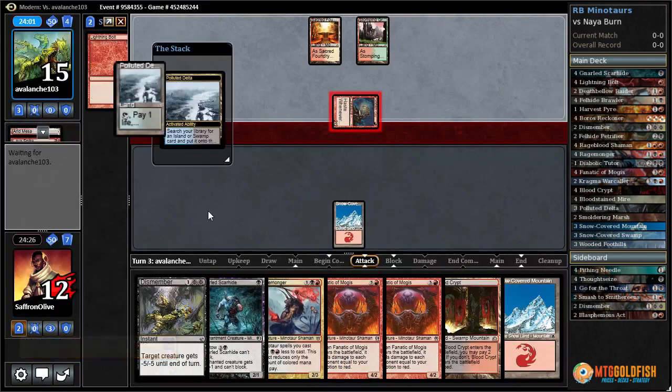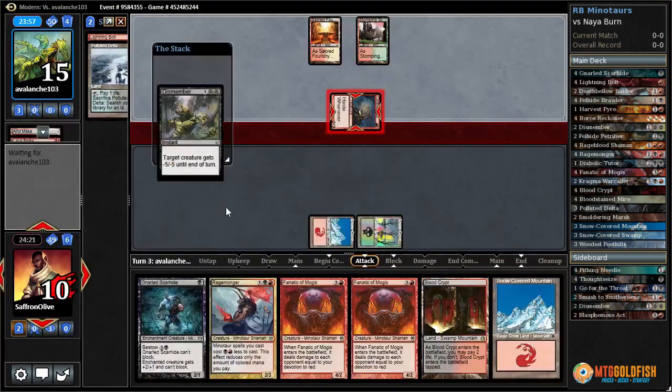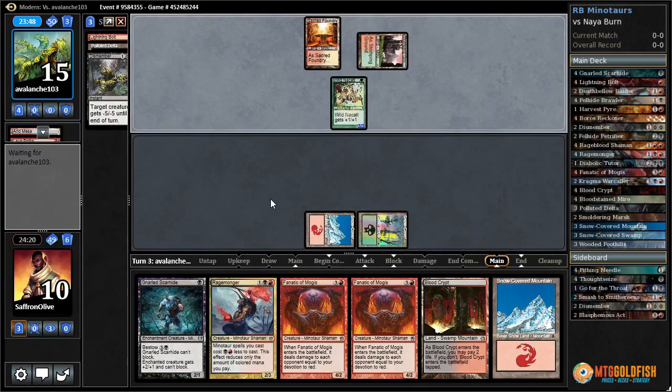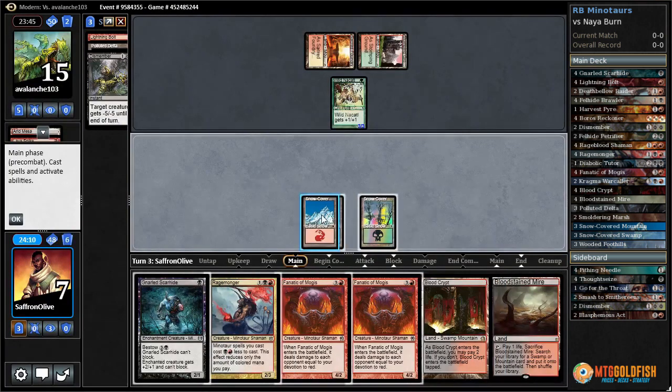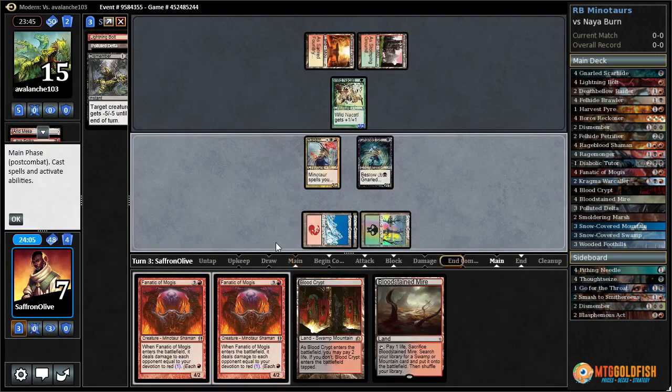Unfortunately we've got to shuffle away the Lightning Bolt to get a Swamp. Dismember on Goblin Guide cost us two life — a little risky if they had a Gore-Horn Rampager, but they did not. In the Codle and Lava Spike, we're down to seven. Bloodstained Mire — I guess we just go Rage Monger into free Gnarled Scarhide and pass the turn.